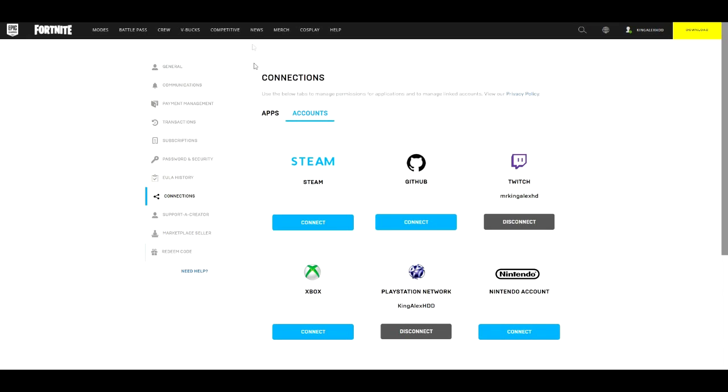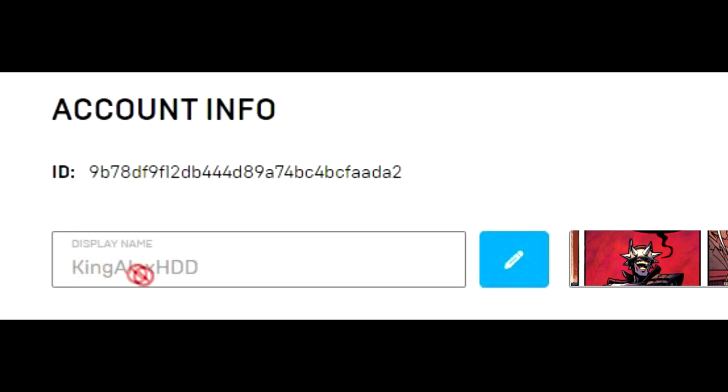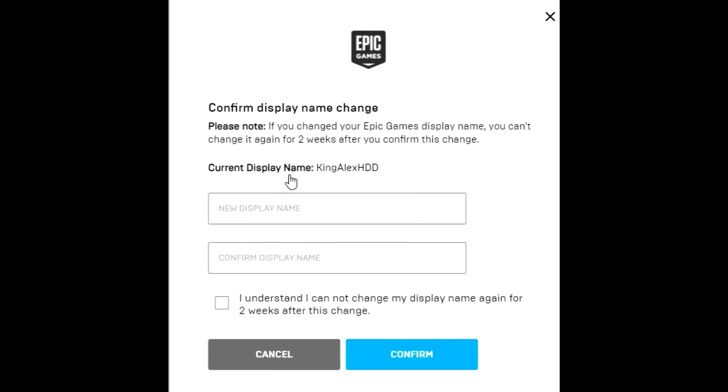Once you connect everything, go to where it says General and click on that. Once you click on that you're going to see something called the Display Name — that's your King Alex name right here. This is basically what's going to show everywhere. You have two of them: your PlayStation name and your Epic name. What you're going to do is click on that little field.